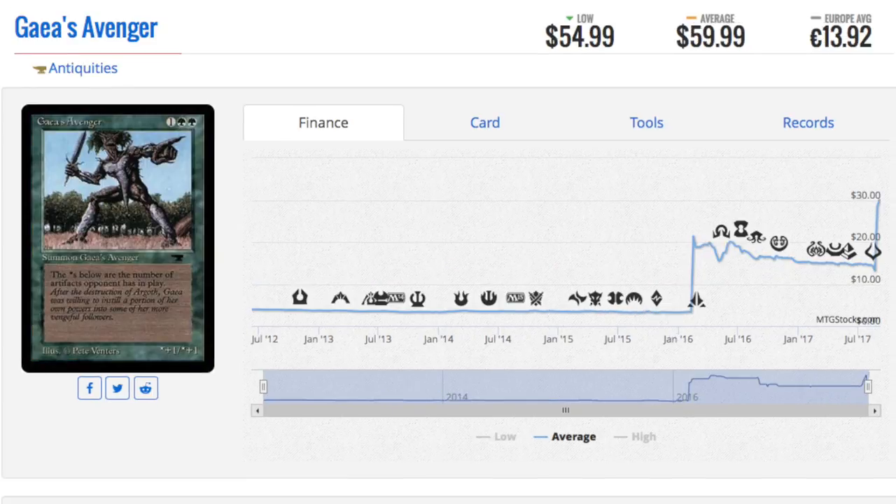Next, Geyer's Avenger. This one has spiked like crazy. It has power and toughness equal to the number of artifacts in play, which is not bad — though not great either, in my opinion. But it is a rare from an old set and also on the reserve list. It gets better the more artifacts your opponent controls — Sol Rings, mana rocks — any type of artifact will make this very big.